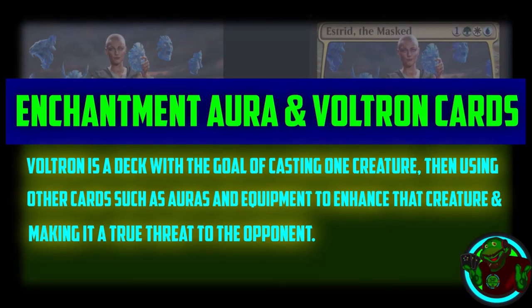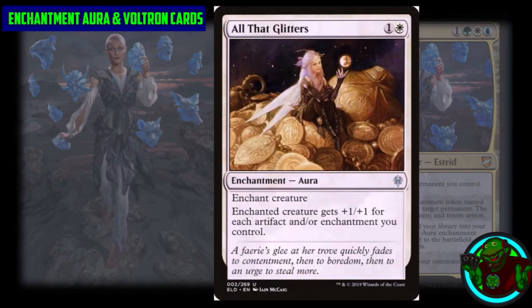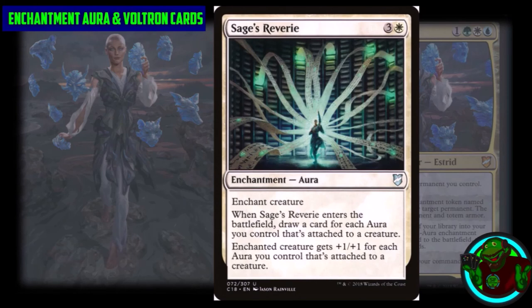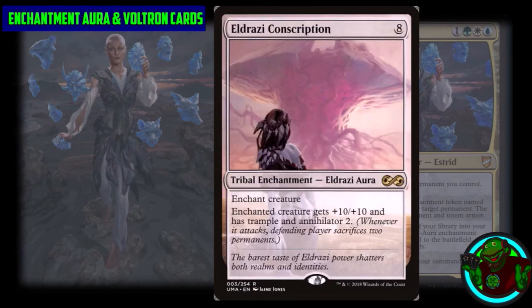For the enchantment aura and voltron cards of the deck, these are the cards that will help us win — letting us swing in for lethal. The flagship card is Helm of the Gods, setting the tenor for the voltron style we want. We have Ethereal Armor, All That Glitters, Ancestral Mask, Blackblade Reforged, Sage's Reverie, Siona's Wings to keep with the angel theme, Bear Umbra, Celestial Mantle, and Eldrazi Conscription. Every voltron card in this deck says: go big, play big, let no enchantment go wasted, and aim every play toward the end game strategy.